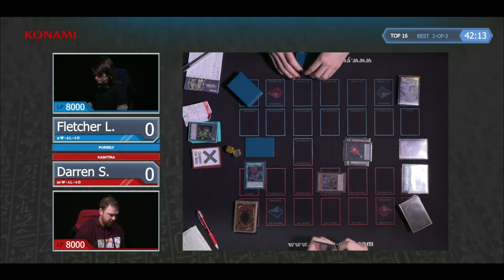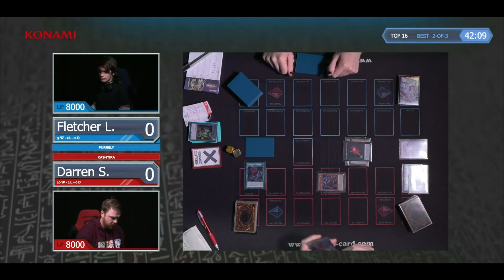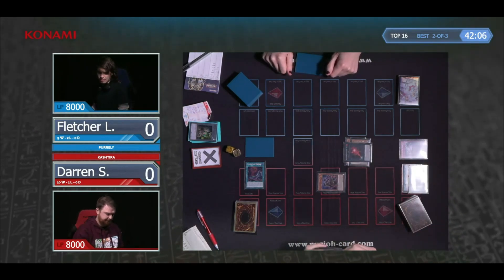First of all you've got to consider that Droll, which he played around really well. And now it's a case of: we're on summon number four here — how much further do we go? Because Riseheart will be five.